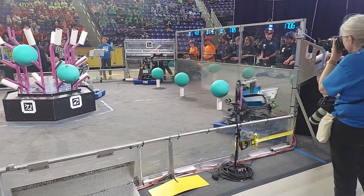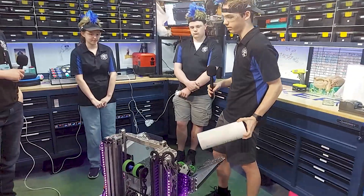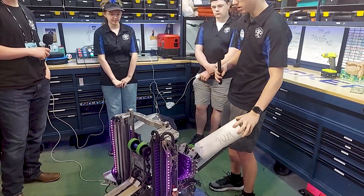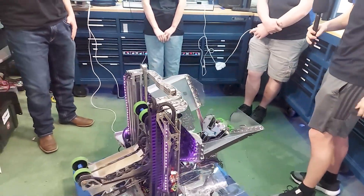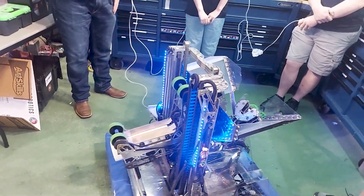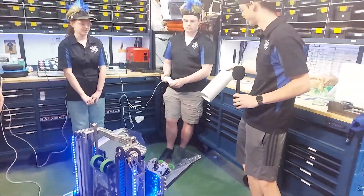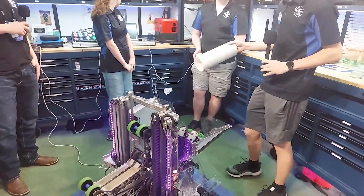Starting at the back of our robot, we have a three-sided funnel which allows us to get into the feeder stations on any of our three sides on a spin-around defense. We added dampening material so we can throw the coral in pretty rough and it'll catch and settle the coral very easily.